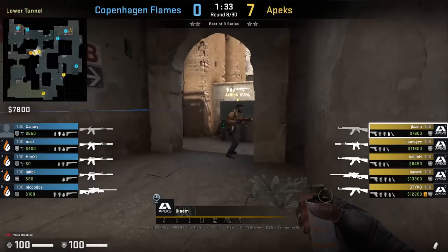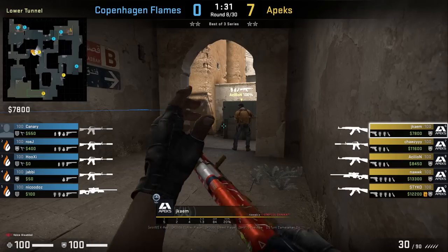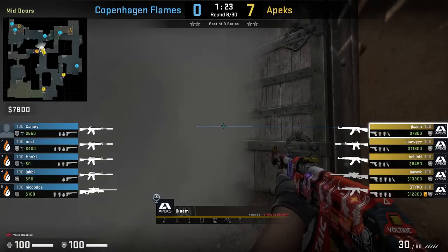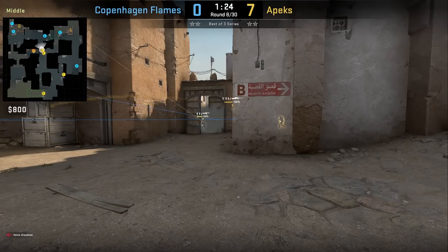Jkem has a one-way smoke mid door to peek left side CT mid. He stands in front of the box in lower tunnels, puts his crosshair on Xbox then left-click throw. He advances and peeks door where he has a gap to see left side CT mid but won't spot anyone.